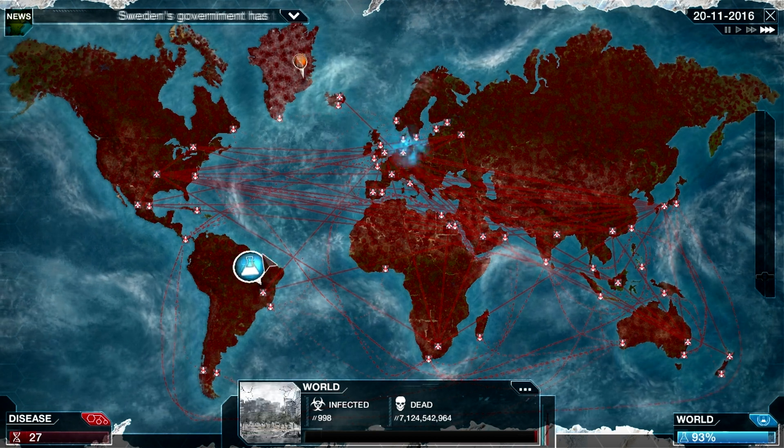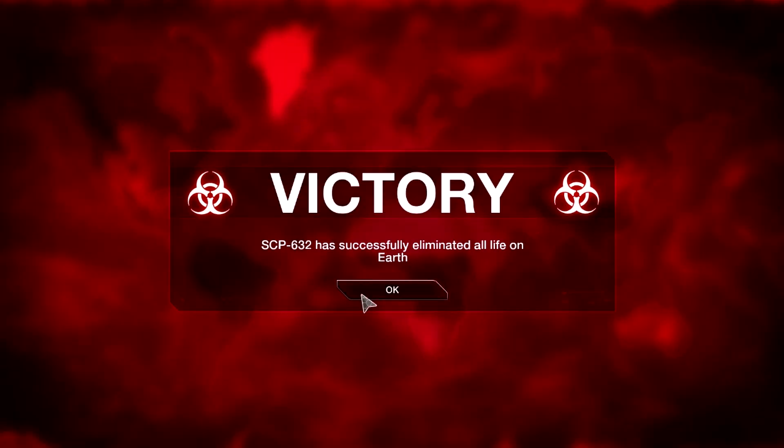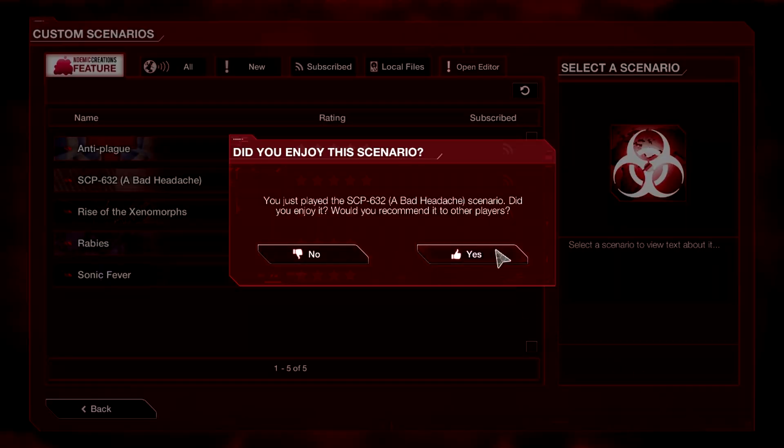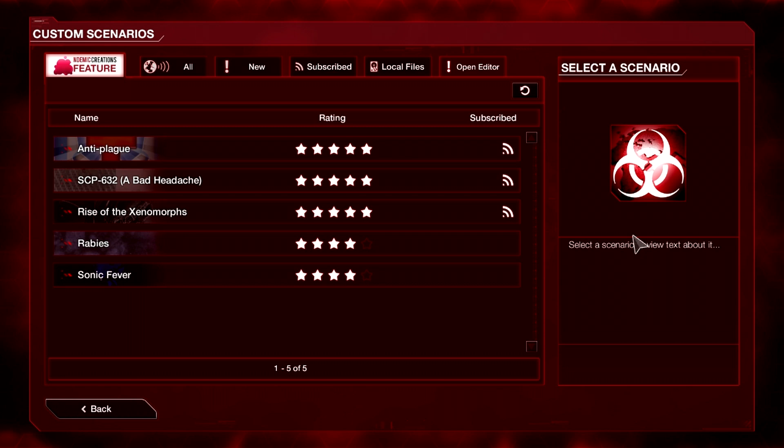Yes, this has been another successful scenario! Starting unnoticed was way better than starting already noticed. It does give you an advantage. Random intros are definitely something I haven't really seen - I've seen custom endings but not custom intros. It does mean you're left to a random starting point - you might start well or you might not, and that makes it difficult to devise proper strategies. Anyway, this has been SCP-632 - totally enjoyed playing it. It's pretty decent and I'm going to rate it up. Hope you guys enjoyed watching and I'll see you next time - bye!